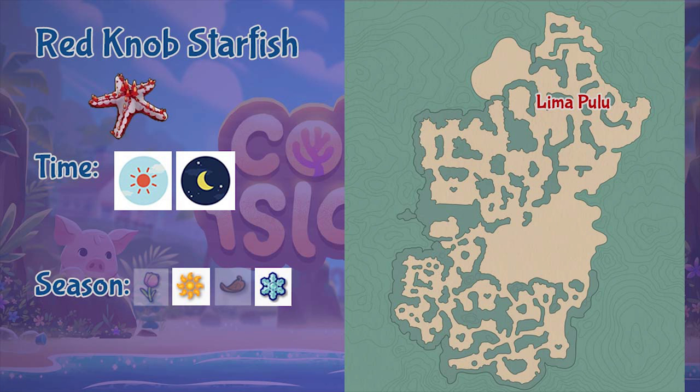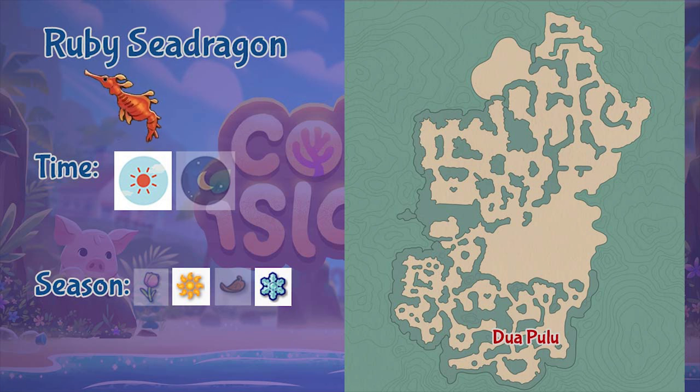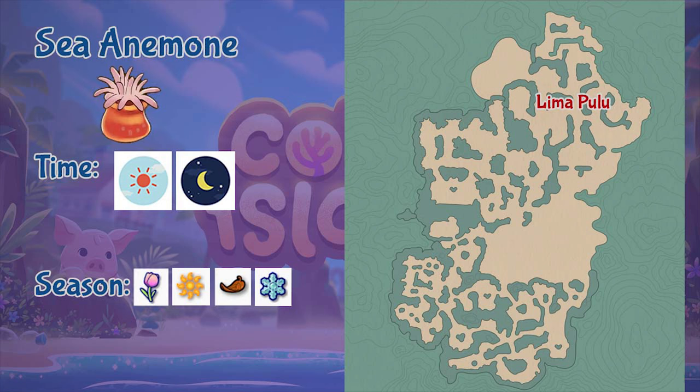Next is the Red Knob Starfish, found in the Lima Pulo region throughout the whole day but only during summer or winter seasons. Next is the Ruby Sea Dragon, found in the Duapulo region only during daytime and in summer or winter seasons.